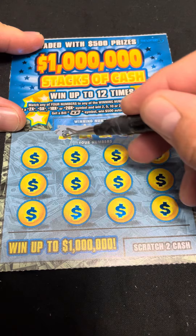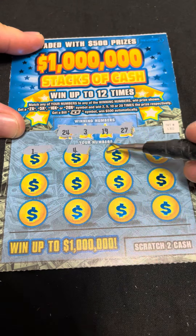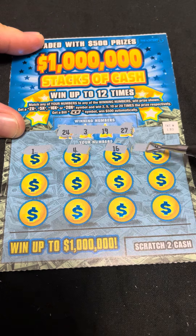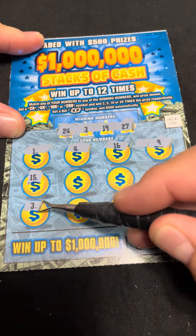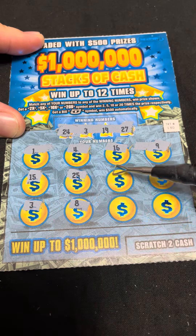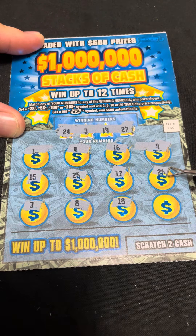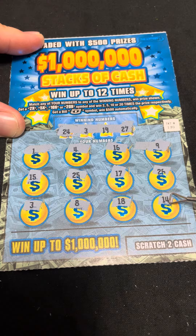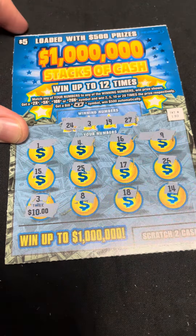We got a 27, 19, 3, and a 24. We needed the 19 — 15, no. We got a match in three, so we got a win on this one. Can we keep it going? 17, no. 18, 26. Last one is a 14. Match number three — what do we got? A $10 win! We'll take it, double the money on this one.